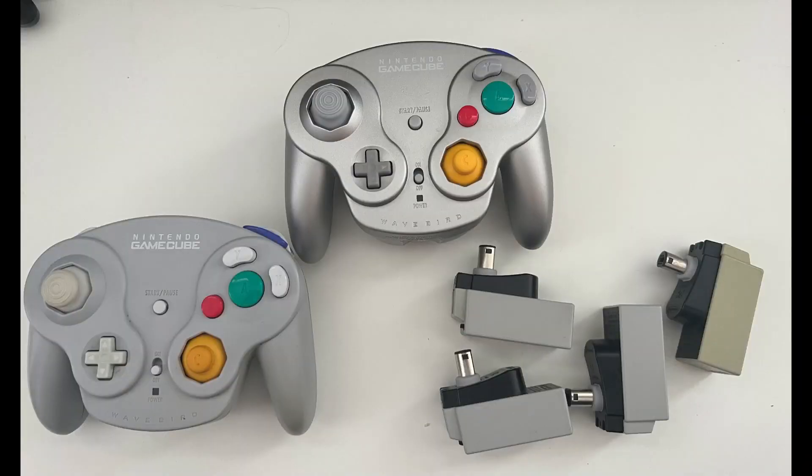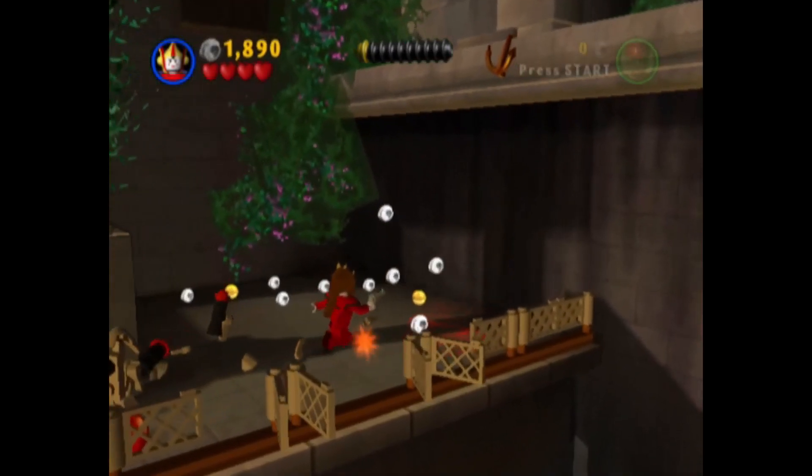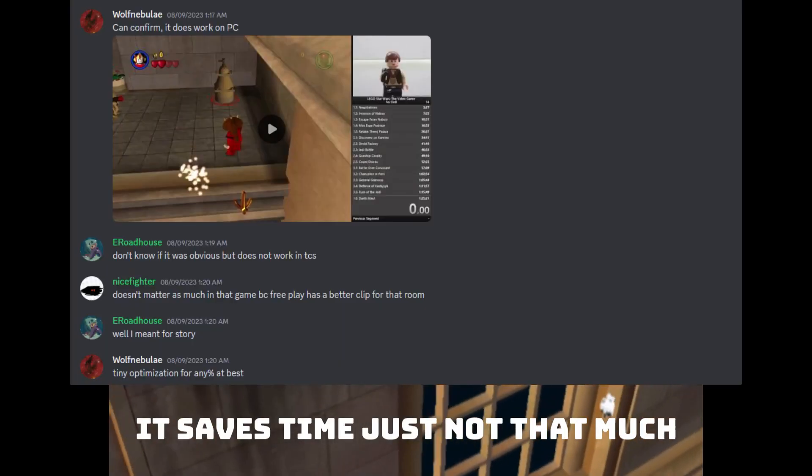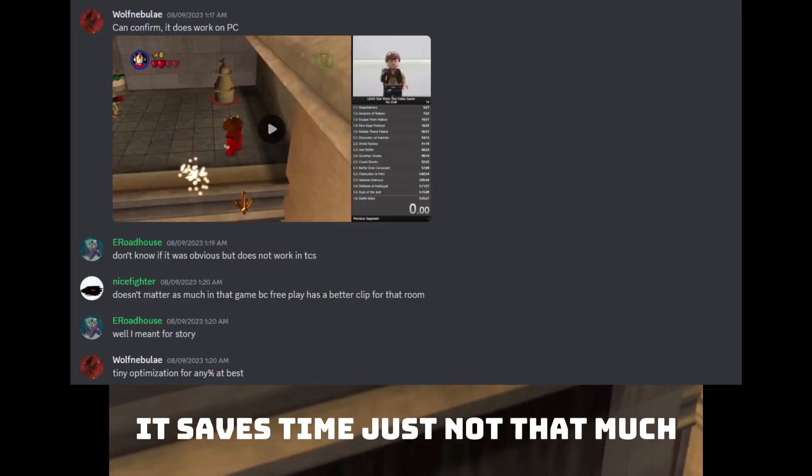By the way, this setup required two Wavebirds and four receivers — that wasn't cheap, please subscribe. The next level in LEGO Star Wars 1 is just played normal but fast, except for this one out of bounds skip that I think I saw them argue about in the Discord if it even saves time at all. And I actually finished the level before the cutscene of LEGO Star Wars 2 finished.